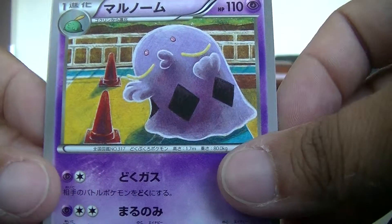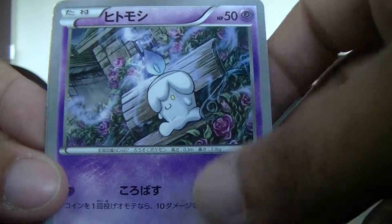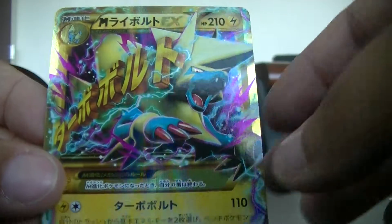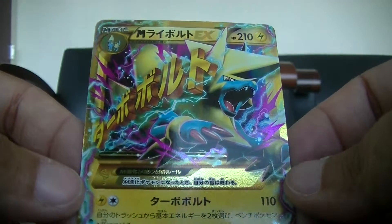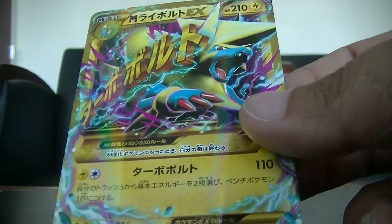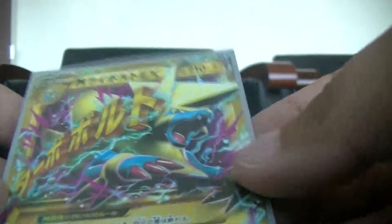This is a Swellow, a Sparrow, Liepard, Rug and Roll — and very nice, this is the Ultra Rare Mega Manetric. This is amazing. Alright, this is doing good.